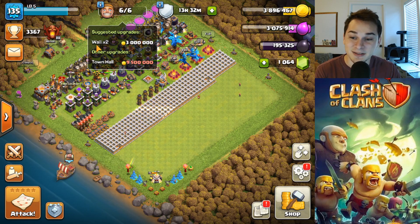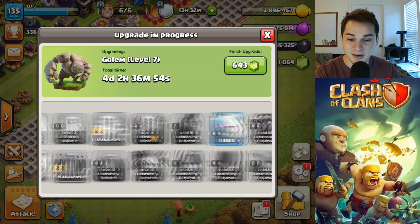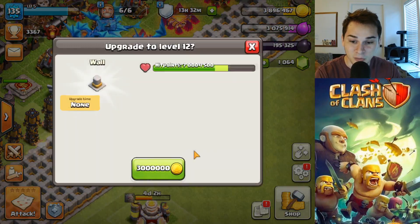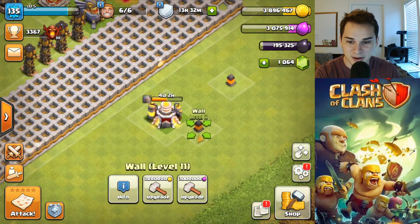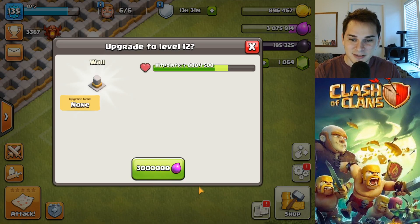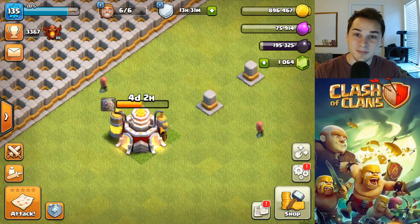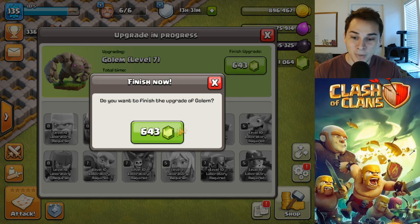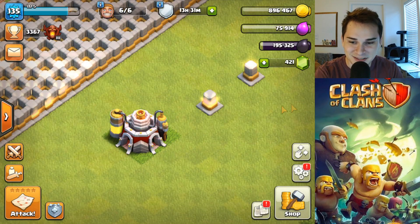I have two upgrades left: two walls to level 12, and in the lab I only have Golems to finish. Everything else is done besides Golems. The heroes are already done, all the defenses are already done. Let's finish it off — one wall done, second wall done. And now we're basically maxed out Town Hall 11, but we're not really maxed until I spend 643 gems on maxing out the Golems. Three, two, one — boom, 600 gems gone, we're maxed out Town Hall 11!